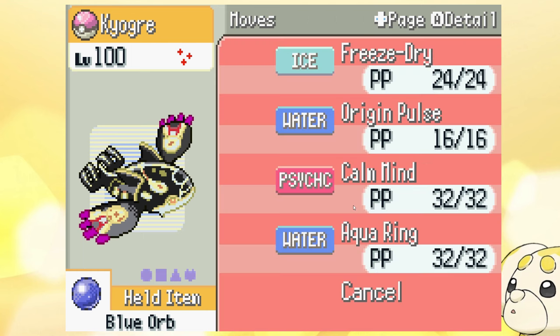You're gonna be blasting them away. The moves Freeze Dry and Origin Pulse together cover every single type combination in the game, so everything is hit super effectively or at least neutral. You've got Calm Mind to boost Special Defense and Special Attack even higher, and Aqua Ring on top of that means no special attacker is going to get through you — not even an Electric type.